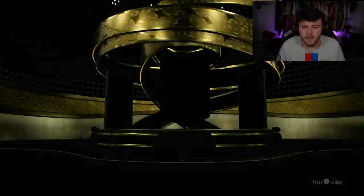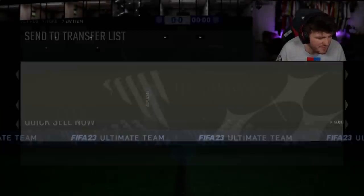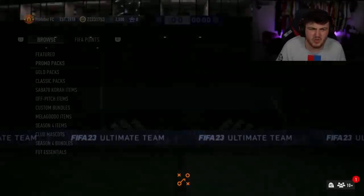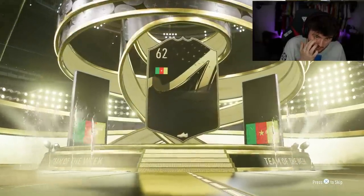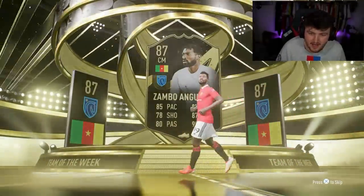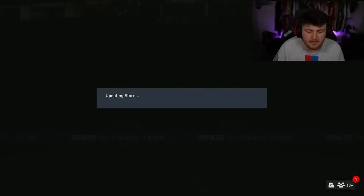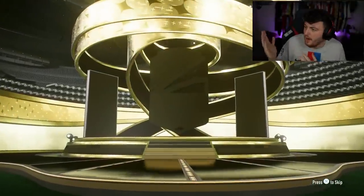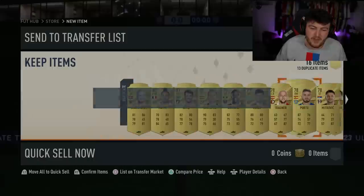Three of these packs remaining. Show us something purple - purply pink, whatever colour that is. Jordan Morris! Not bad. Seattle Sounders' finest. Zambo Nguisa - he is so good for Napoli. Napoli in general are so good. They actually played tonight against Lazio. And the last 50k pack - it's a walkout! German goalkeeper Neuer, 90 rated. I'll take Neuer! And Bernardo Silva. Not a bad 50k pack at all.